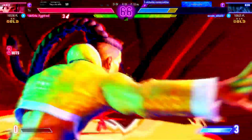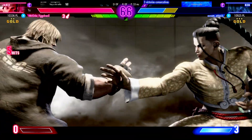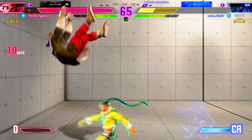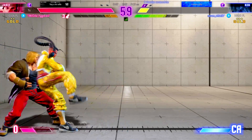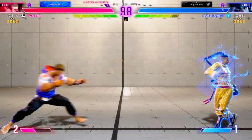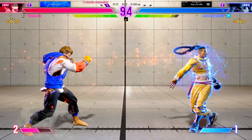Fights out of the corner. This is a good spot to use the super. Lands the Getsuga Saiho. Going for that juicy, juicy damage. They must have a game plan here with the critical art on deck, but executing that plan is the key. The corner pressure ends it. Want to keep the ball rolling. Everything up until now and everything from here on out is so vital.